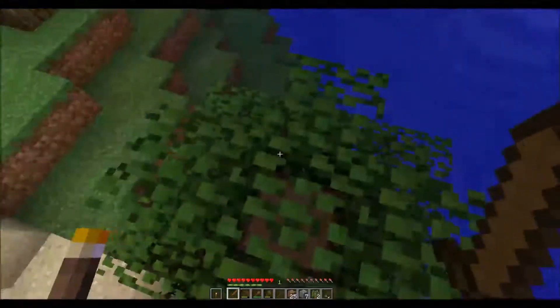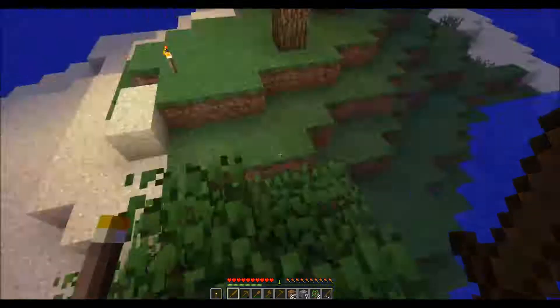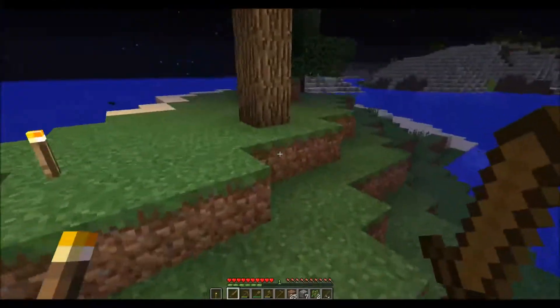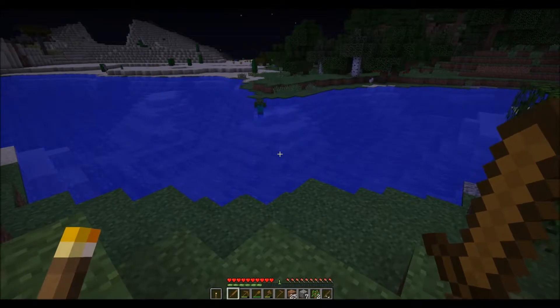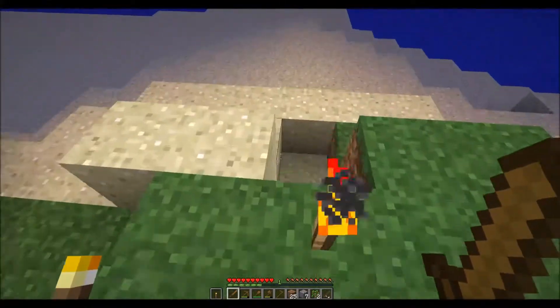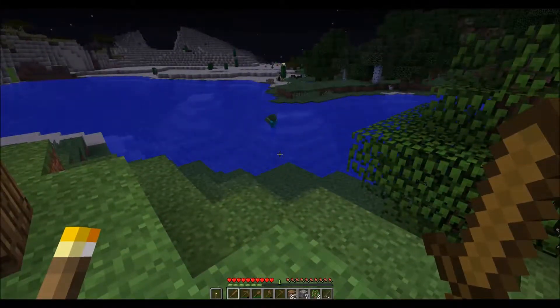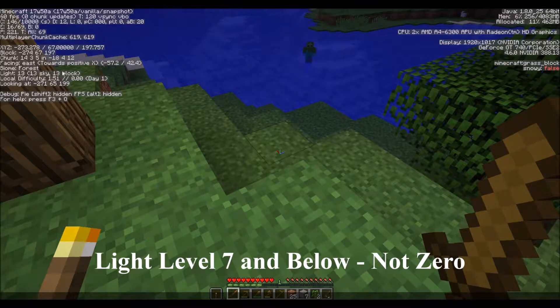I'm going to collect this wood. And here comes a zombie. Let's go over him real quick as he comes up. Zombies are an undead creature, as I explained in the last episode. They don't like sunlight — they will only come out during the night or in dark areas. They require a light source of level zero or less in order to form, so this has to read seven instead of 13.